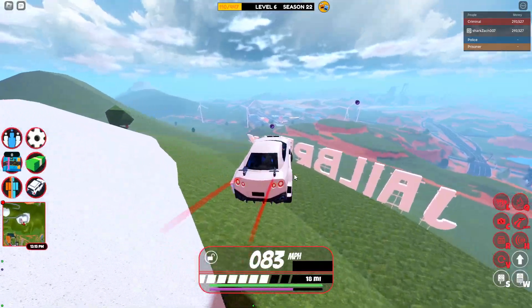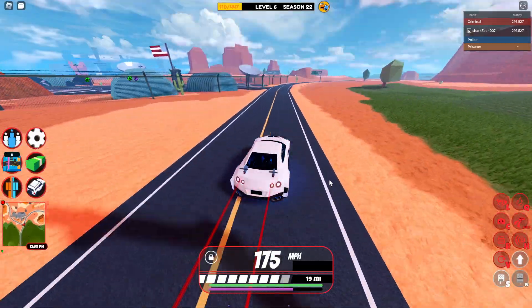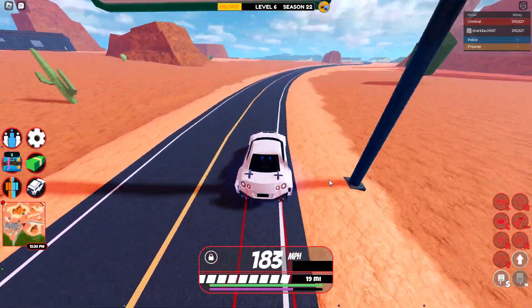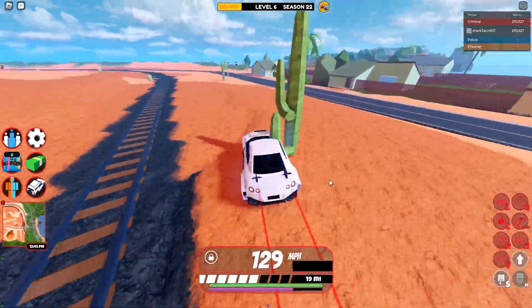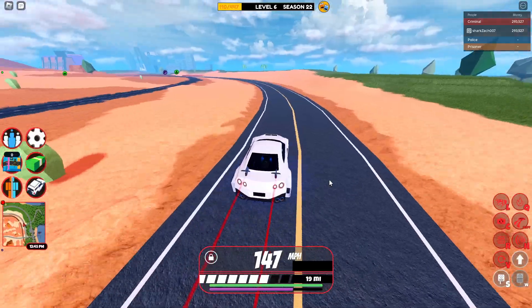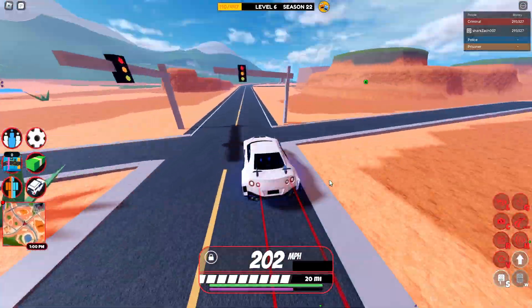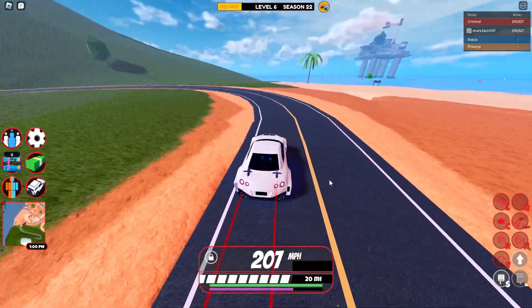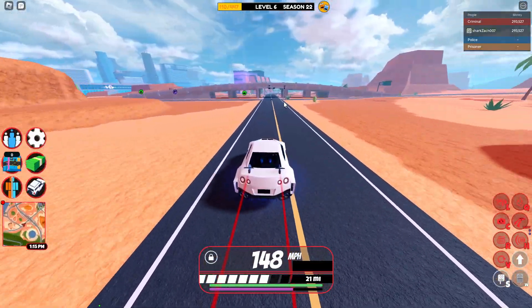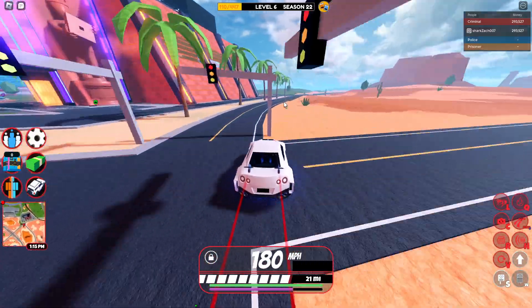Let's just drive around with the max engine. The max speed for this vehicle is 222 miles per hour, which is pretty fast — especially for a vehicle that is $299,000 cash, that's pretty good. As you can see I am making it 205, 206, 207 miles per hour. When turning, the vehicle is of course going to slow down, so it is really hard to get to that top speed.